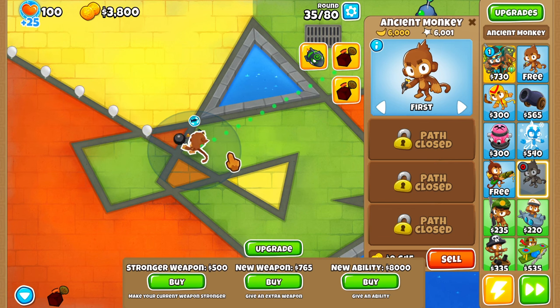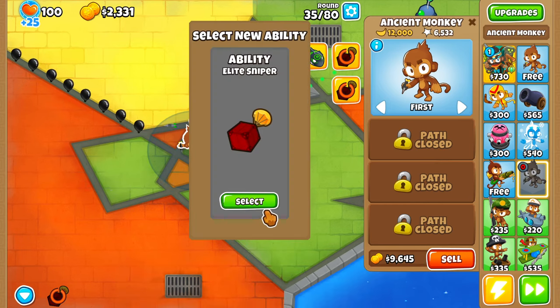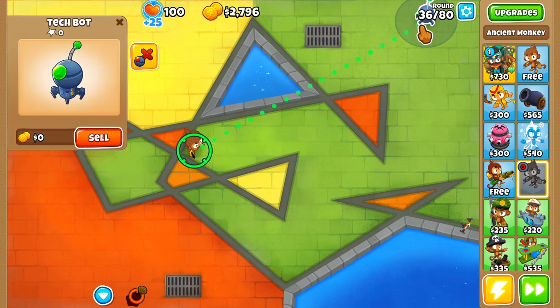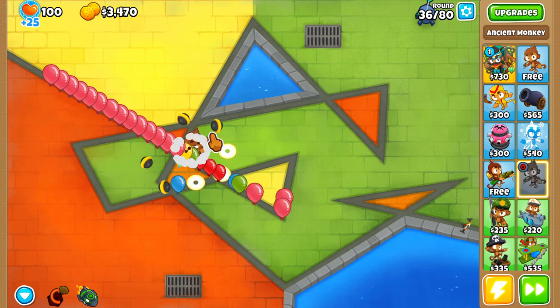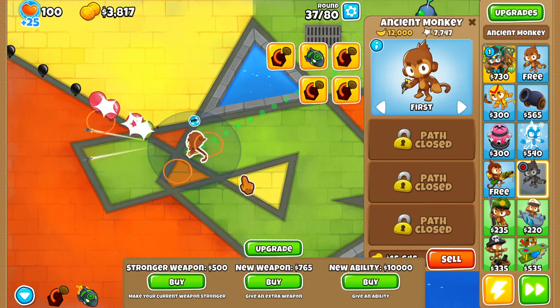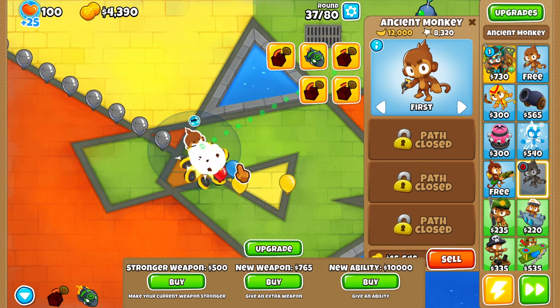We got another Elite Sniper, which will be good. We also have Moab Eliminator, so we don't really need to worry about Moabs because it can just one-shot a Moab. There's not really anything to worry about there — that's at least good news.